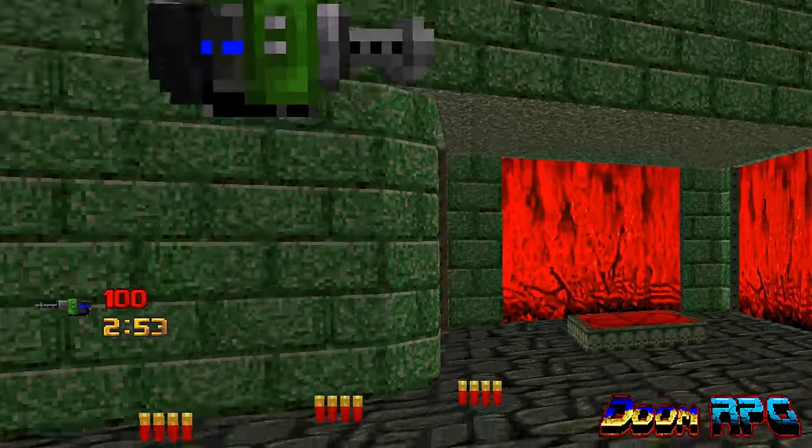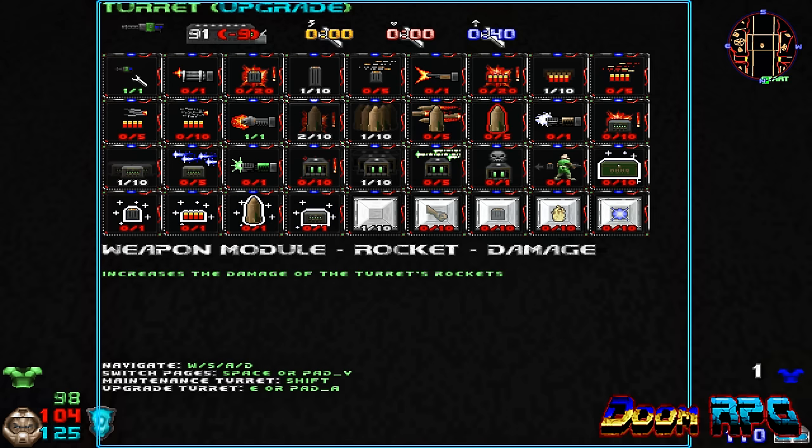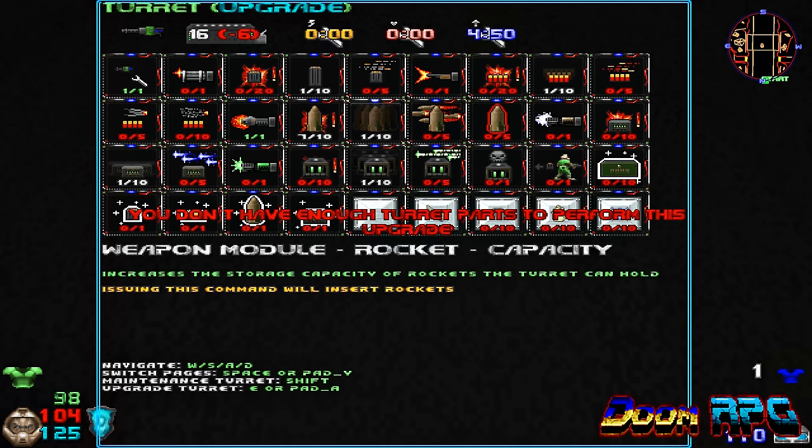Then there's the turret system. Turrets are deployable autonomous flying drones that can be crafted by collecting turret parts. Turrets can be upgraded to fire different types of ammo, and they will aid you in combat.